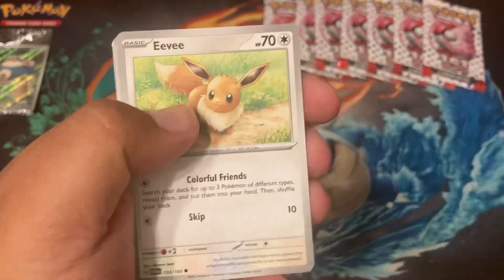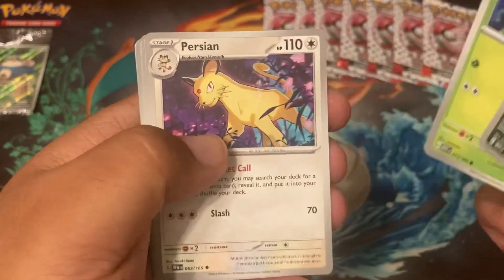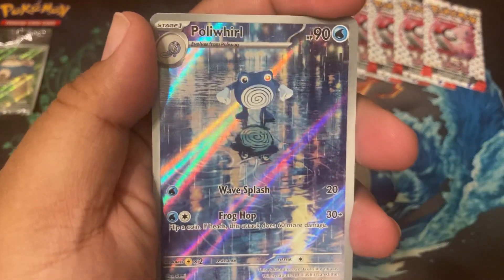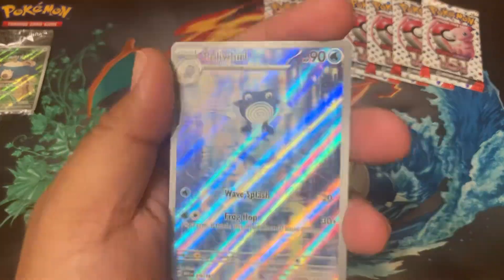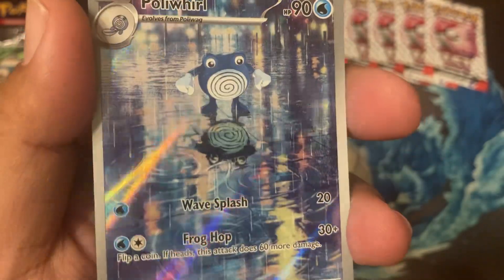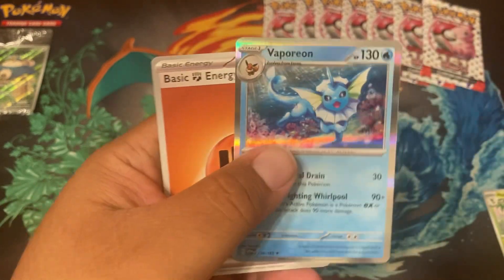Oh, that just straight up spun out of my hand! You're gonna like this card — it's going into your collection. Caterpie, let's go! And the first illustration rare is the Polyworld — this is so cute, he's just thinking. And Vaporeon! That's definitely a hit right there.